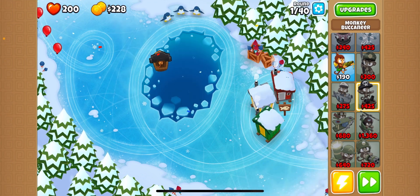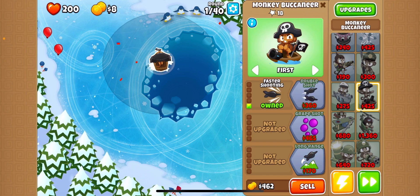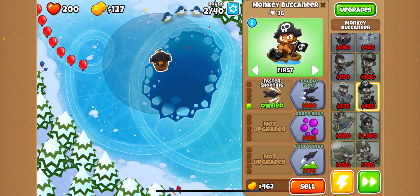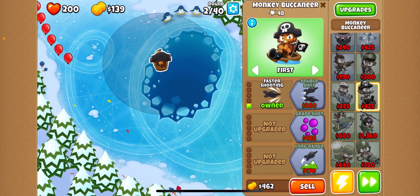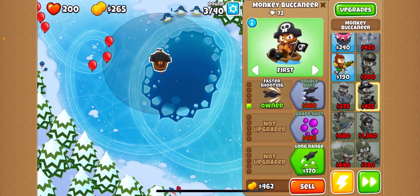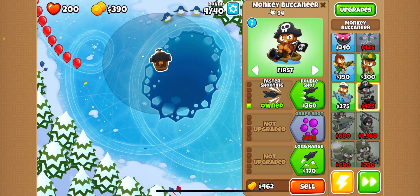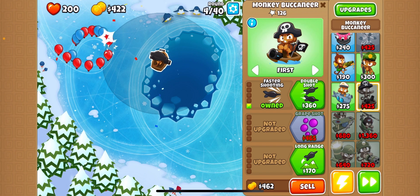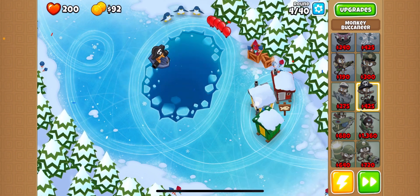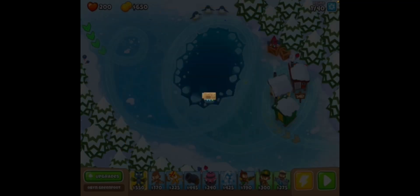Are you ready Ramby? Yep! All right, I gotta speed up, this is a race. I'm going to be using Monkey Buccaneer. I'm going to first go top path and then go Grape Shot. I will need to use bottom path - oh wait, I can use bottom path for money, that'll be really good. But not right now because this is going to be our main attacker. We don't really need to see camos yet. Double Shot, then Grape Shot, and then Hot Shot so we can pop lead balloons.